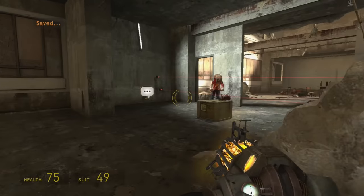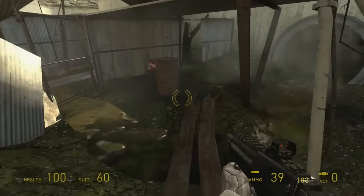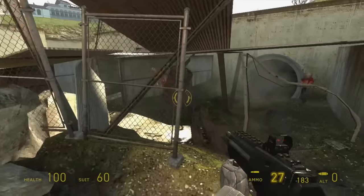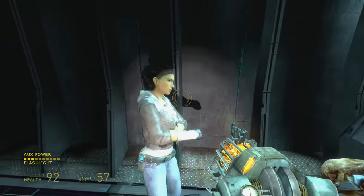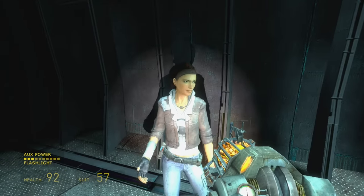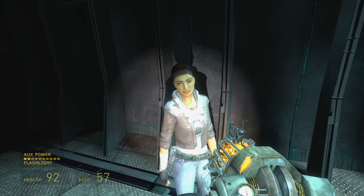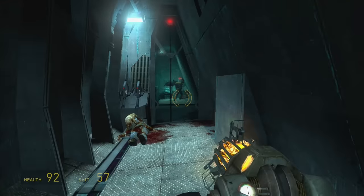Like the barnacle, almost all the enemies in the game are first shown to you in a safe environment. The first zombie you see is behind a fence, so you can see that it's able to throw objects, but you don't actually get hit. And when you first see a combine zombie — a zombine — it shows you that it can blow itself up with grenades, but it does so from behind bulletproof glass.